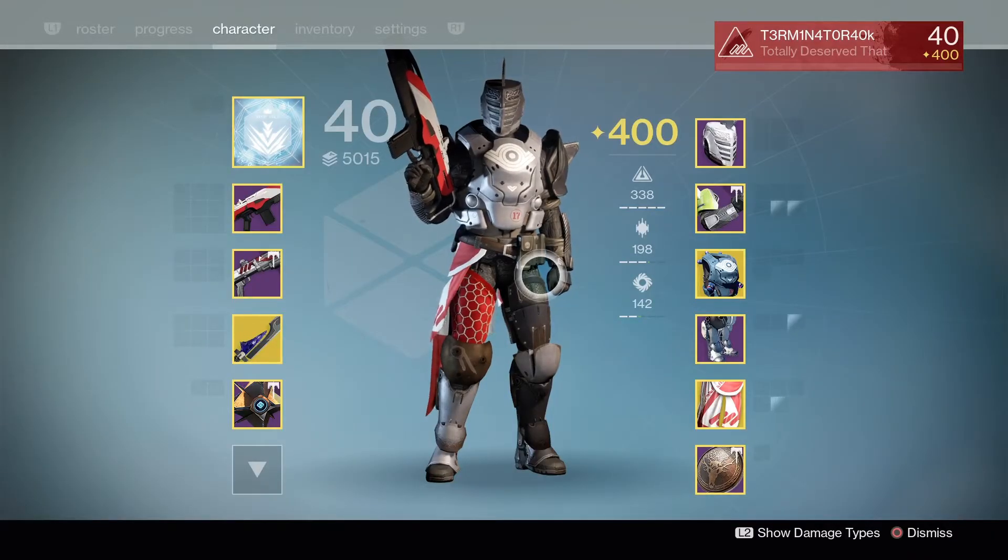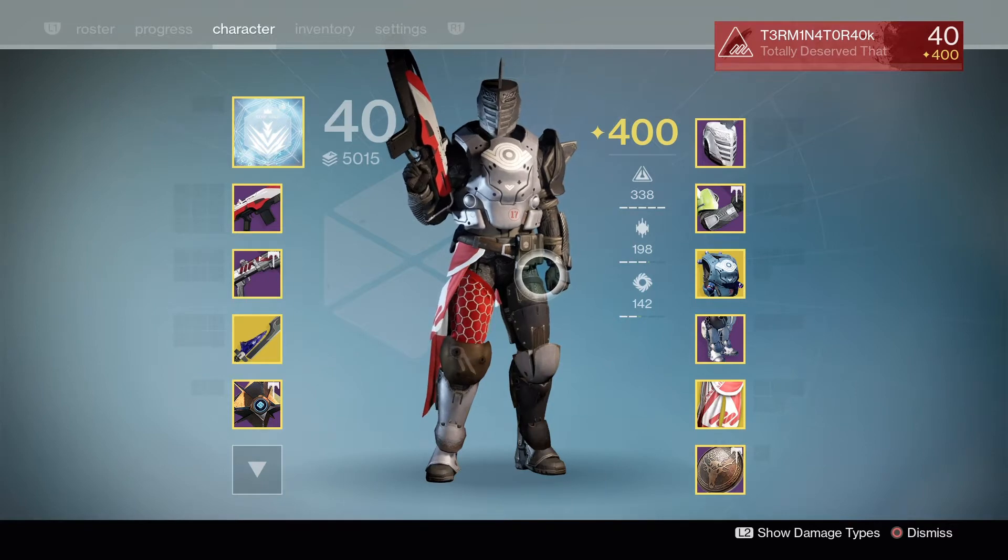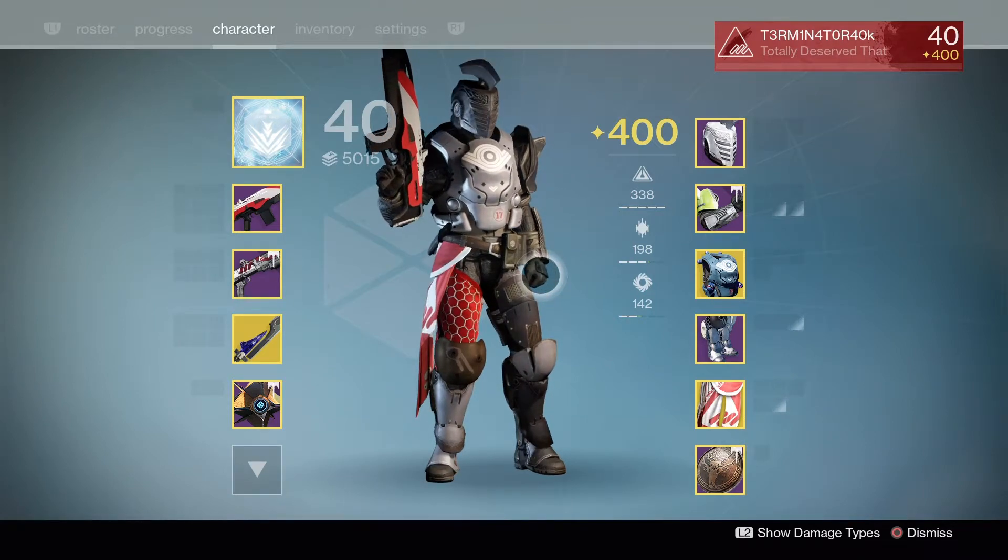Hey guys, it's Cygenics again, here with Sunday's video. This is the Wrath Machine Raid Glitch video. It's an old glitch, but I'm going to show you that it's still possible during Age of Triumph, and you can do it on a Titan or a Hunter.